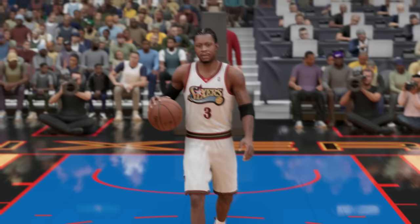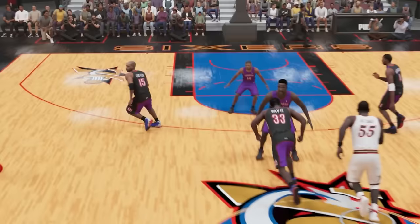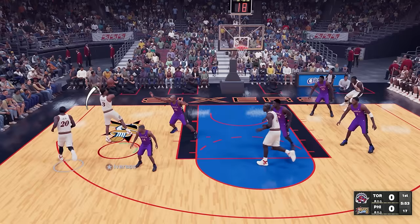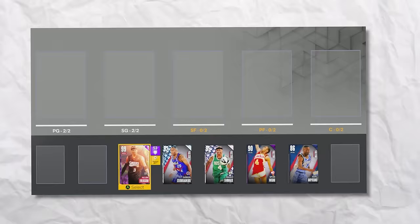At 6'0", we got Allen Iverson. The challenge we need to complete is a fadeaway. We got to hit a fadeaway over Vince Carter. The first attempt had a pretty solid release but it was definitely early with no green window. Then T-Mac is guarding us — quick ISO, full bar. Yes! Second attempt, let's get it.